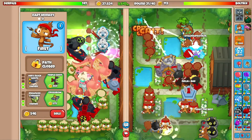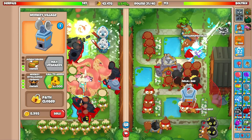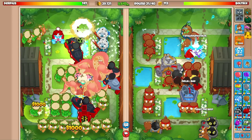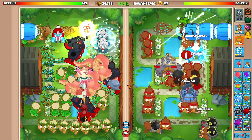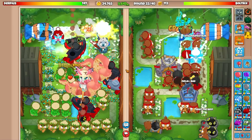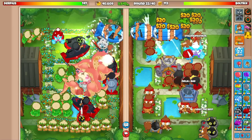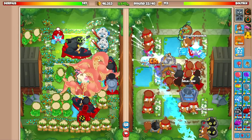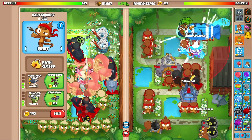Going for a bunch of zero-two-twos. Not all are affected by the MIB but the majority are. Going for calderbarms as well. We still don't have icicle impale up — oh my god, he's also regenerating lives with a middle path druid! There's no way he can defend past round 40. He still hasn't rushed us yet, which is actually surprising.